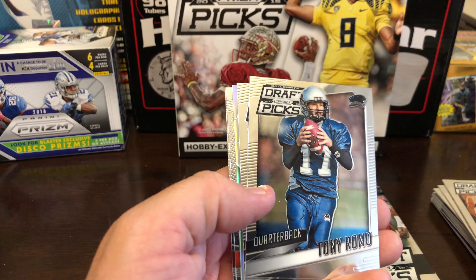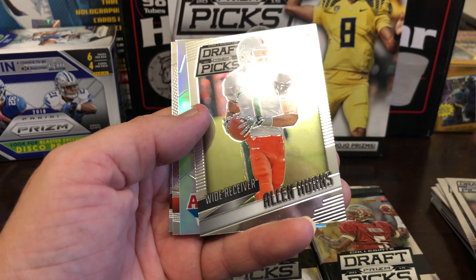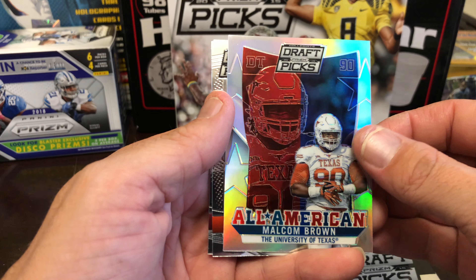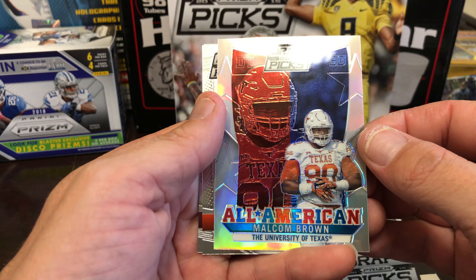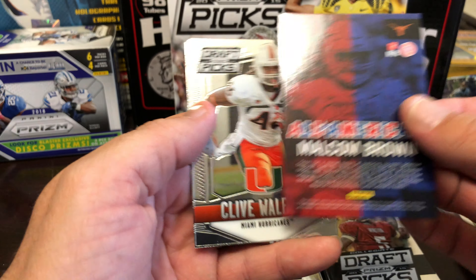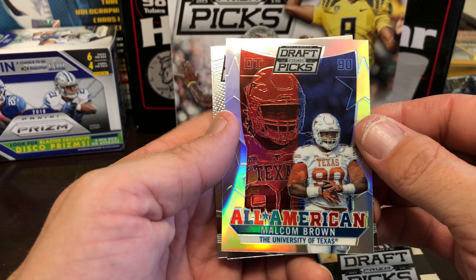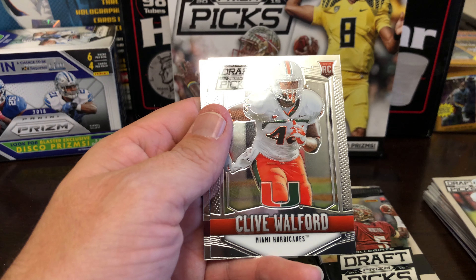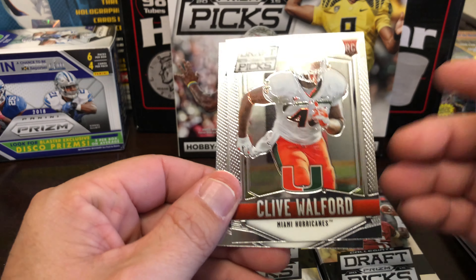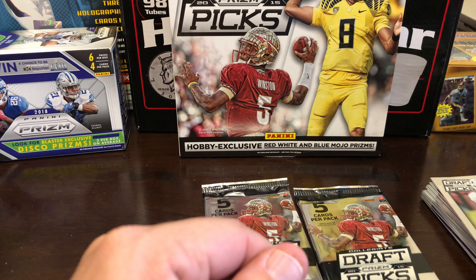X-Fractor to get graded. Tony Romo, Alan Hearns — All-American. Malcolm Brown Draft Picks — it does not appear to be numbered, cool card, University of Texas, which happens to be where I'm from. Nick O'Leary and Clive Walford rookies.